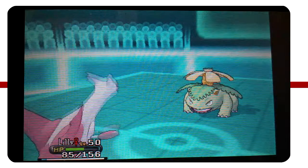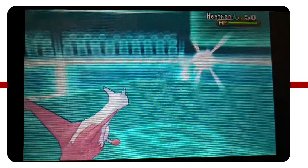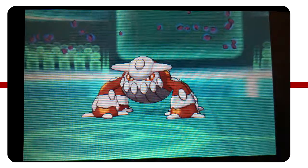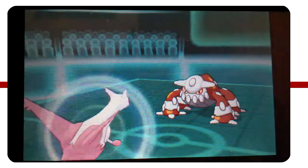So I'm going to go back to my Latias and try to hit it with a Psyshock, preying on its weakened defense. But he's going to predict that nicely and go out into Heatran. I'm pretty sure this Heatran is especially defensive - like a Tank Tran with Will-O-Wisp and Lava Plume that sort of thing. Either way, he takes the Psyshock pretty nicely because he's a Steel-type.